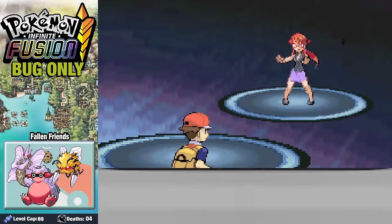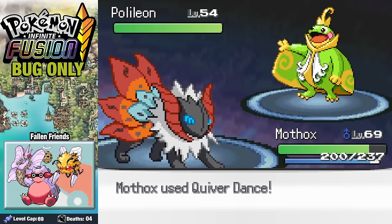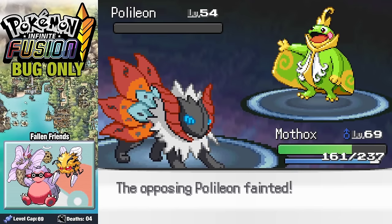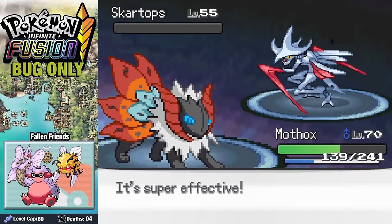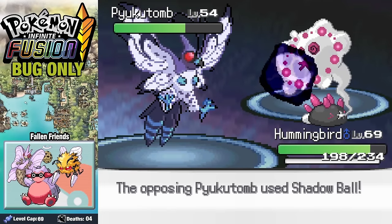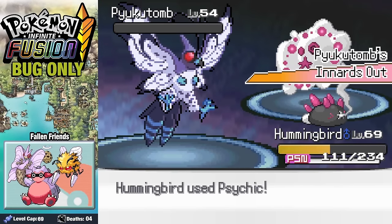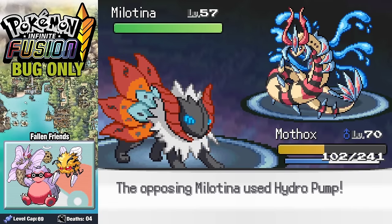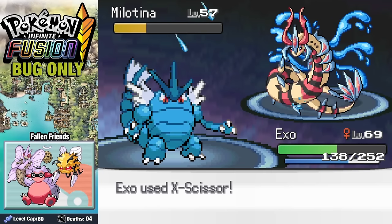First up is Lorelei and her Water Pokemon. She starts off with Poleon and I send in Moffix. Aqua Jet does just a bit of damage, and after setting up a Quiver Dance we grab the KO with a Thunderbolt. We rinse and repeat with her next few Pokemon until Pukatune comes in. We switch to Hummingbird who gets Toxic'd but whittles it down with Psychics. When Milotina comes in, I swap back to Moffix, then pivot to Exo. After a couple of X-Scissors, we take down Lorelei and move on to Bruno.